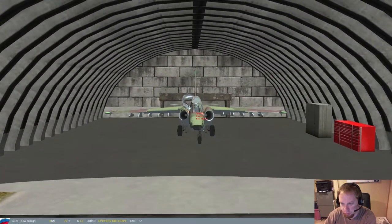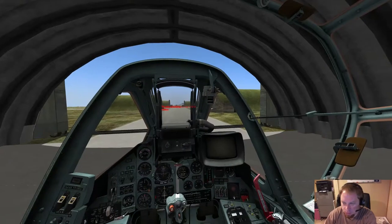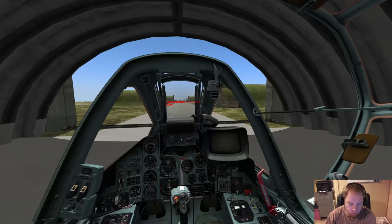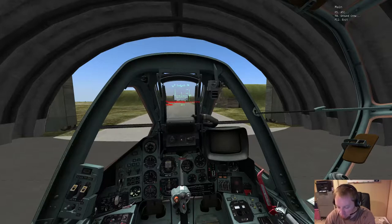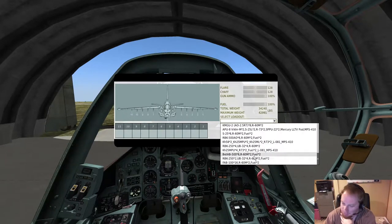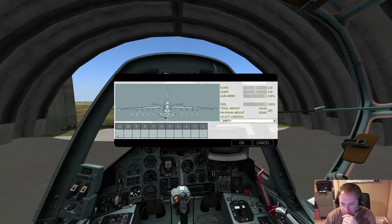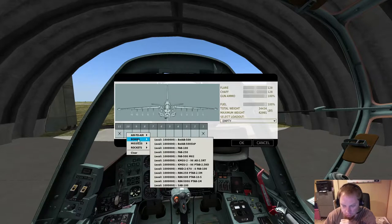Right now, the plane — if you hit F2, it will go into exterior view. The engines are off. I'm just going to give you a basic rundown. I'm not going to make this into a tutorial about how to start everything. Right Shift+L turns on the power to the plane — now these are the default controls. So we've got power to the plane. Don't turn on your engines yet. The second thing we want to do is Backslash — the slash under the backspace key — Ground Crew, and then Rearm and Refuel. And this gives you this list of loadouts.